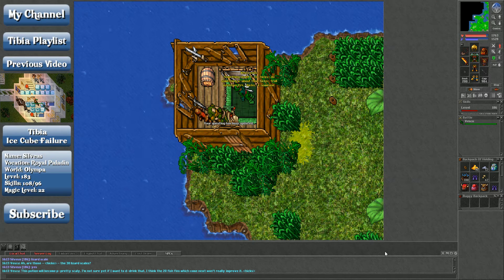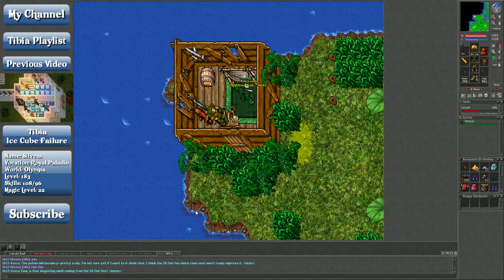The 20 fish fins which come next won't really improve the potion. Fish fins are also relatively inexpensive. Fish fins drop from a couple of random monsters, but mostly coral and deep links. They're also relatively cheap on the market — I think they were like 80 gold a pop.